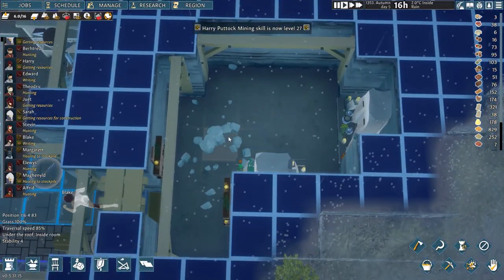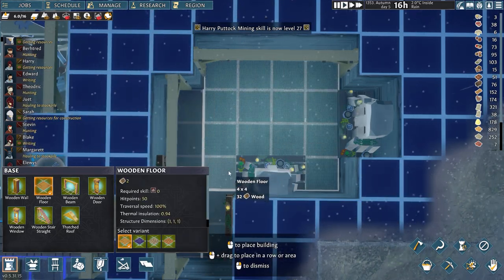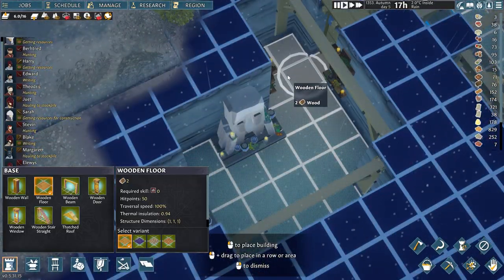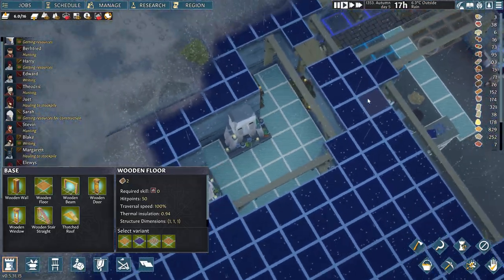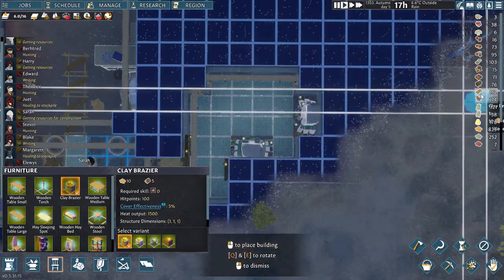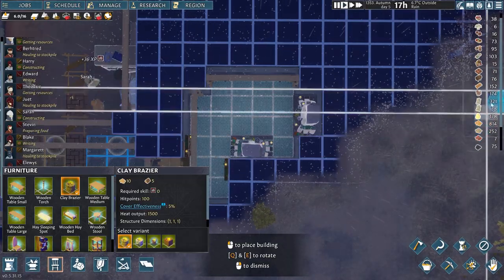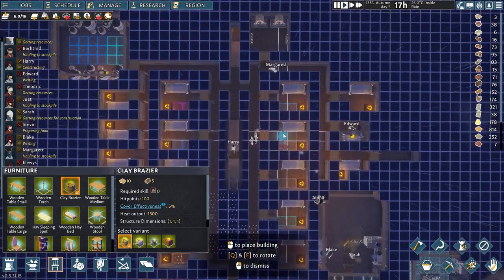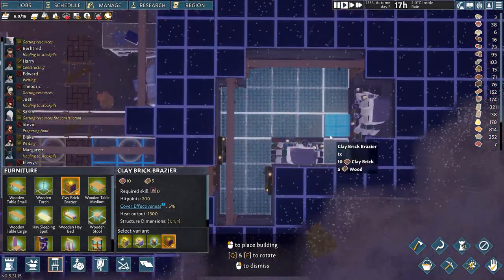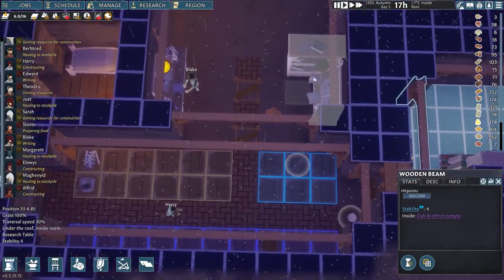There we go — that pillar just got removed and I can add the flooring in this room to pretty much fix and finish it. Perhaps also, because it's the bottom, we are going to add a clay brazier. 71 clay bricks — how many do I have? No bricks from anything else, so clay brazier it is with bricks. Let's have it here. So that finishes up that.